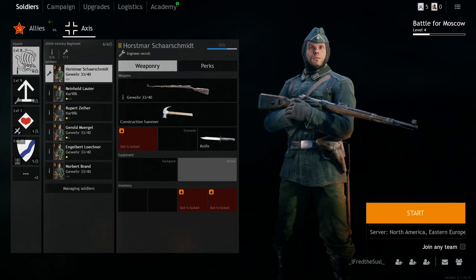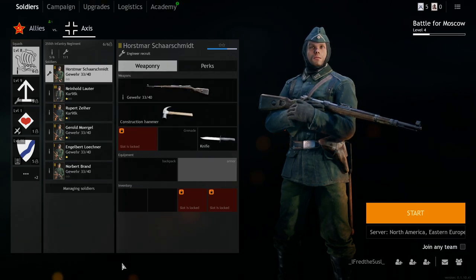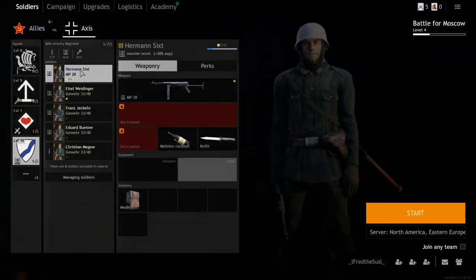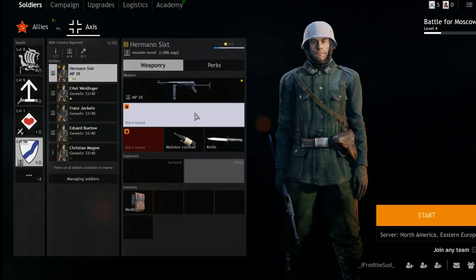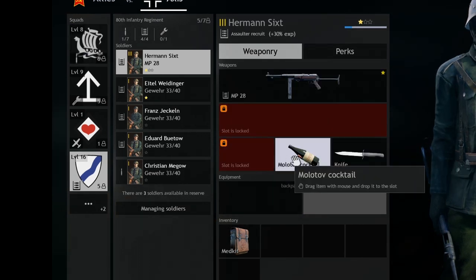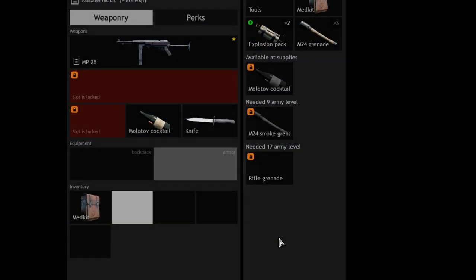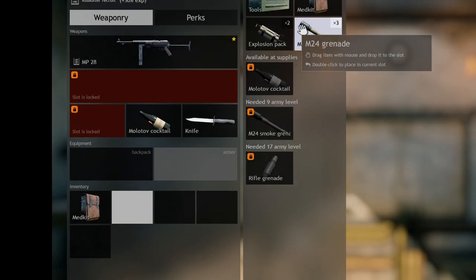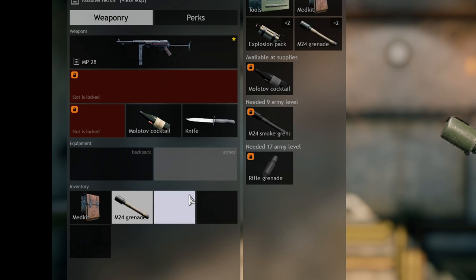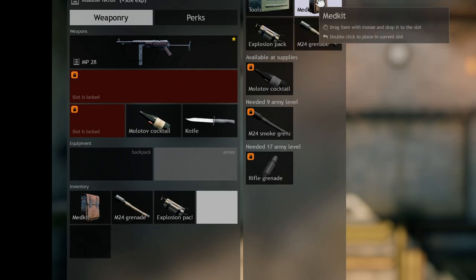Hello everyone, welcome back. Today we're going to talk about weapon upgrades. First, let's understand the inventory of the soldier. What's good about this game is you can carry two main weapons — for example, one rifle and one submachine gun. You can also carry a Molotov explosive together, and you can fill up your inventory even more — you can carry three grenades. It's insane how customizable the inventory is.